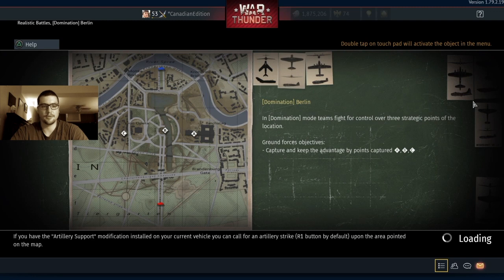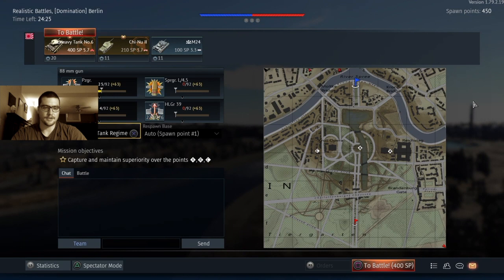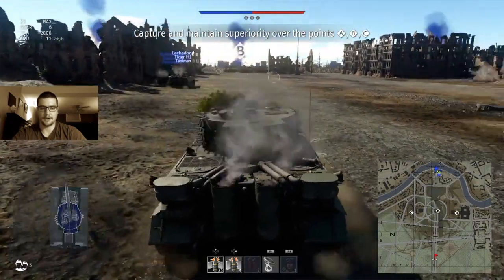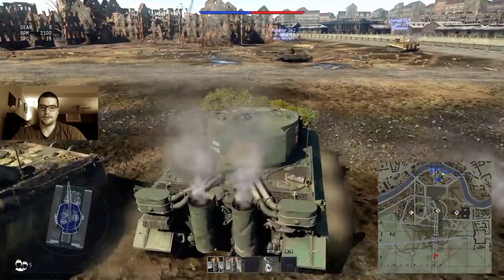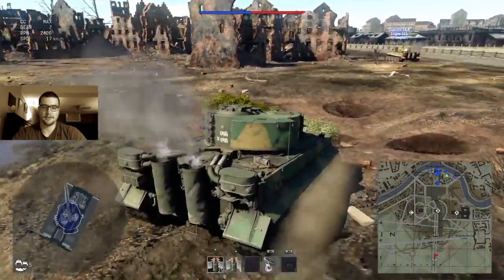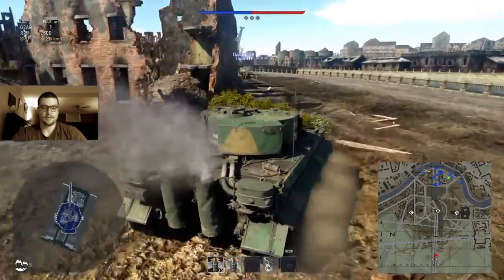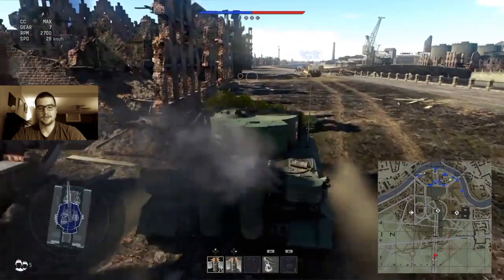We have a realistic battle today — domination on Berlin in the Heavy Tank Number Six in War Thunder. This is a premium 5.7 battle rating tank for realistic battles, and it's basically a better version of the Tiger — faster with a couple of minor armor improvements. There are two types of shells: one has more explosive mass but less penetration, and the other has more penetration but less explosive filler. We're going to start with the 25 big boom shells that don't penetrate as much.